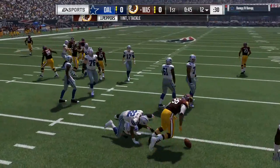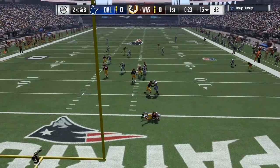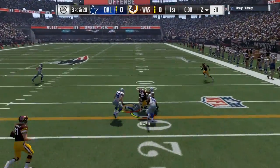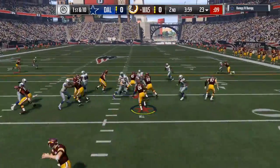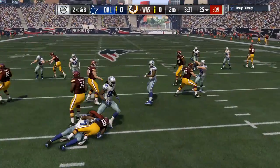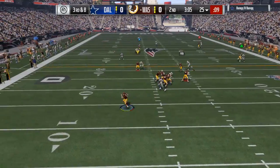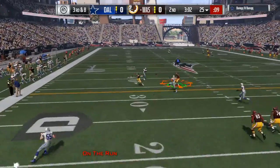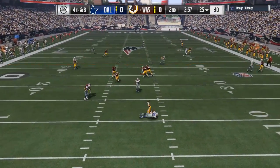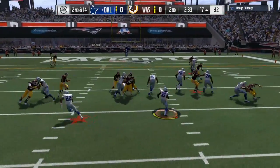My opponent throws an off pass right here, overthrows it, and I end up getting the interception with Julius Peppers. At least he did get that interception. I get the first down right there on third and 20, keeping the chains moving. Score is still zero to zero. I have Le'Veon Bell in the backfield, Rob Gronkowski at tight end, a couple good receivers, and Tony Romo at quarterback — I think a 92 overall. That should have been an interception right there — I got lucky it got batted down. I decided to go for it on fourth and eight but ended up getting sacked.